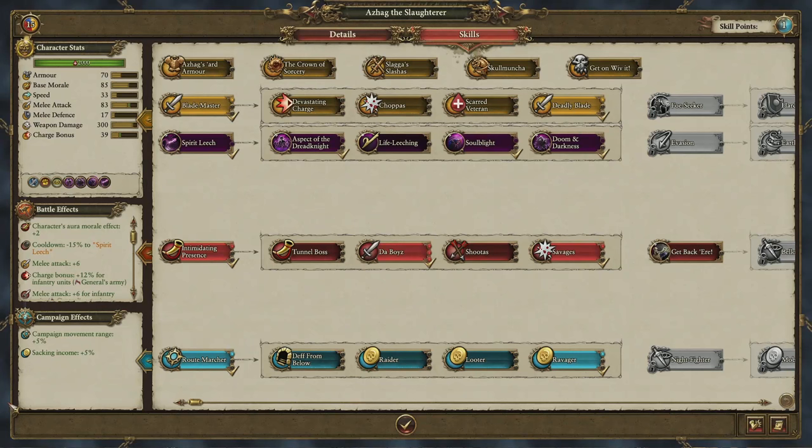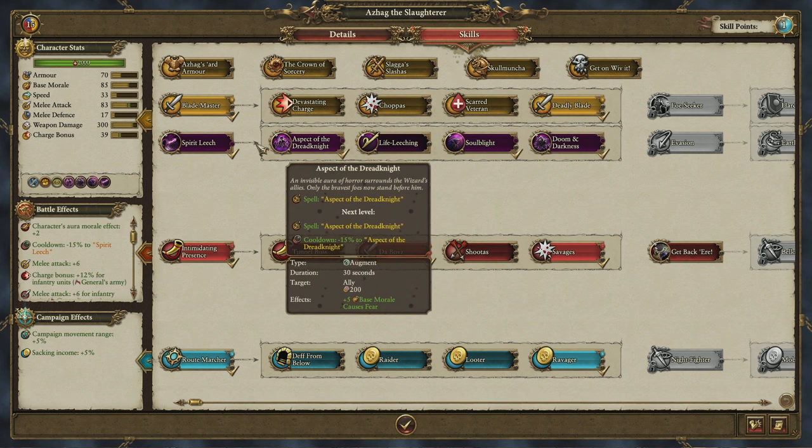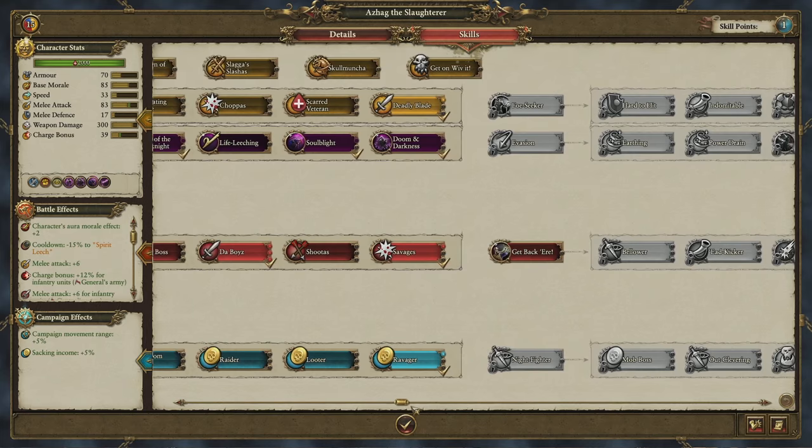Diving into the skill trees now, all lords have three core skill trees. Campaign skills, which improve their performance on the map. Battle skills, which improve the performance of the various troop types in their army. And character skills, which enhance their personal fighting ability. This branch here is the lore of death, unlocked by Azag's crown of sorcery, and you can see summaries of all the skill effects along the side. Characters now have 30 skill levels, so the skill trees are way, way deeper than we've had before.